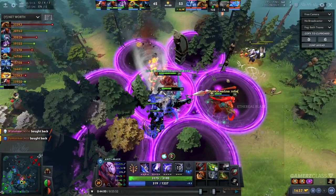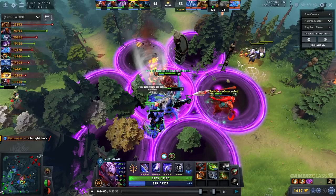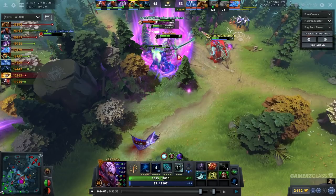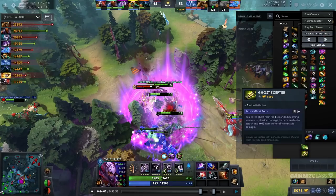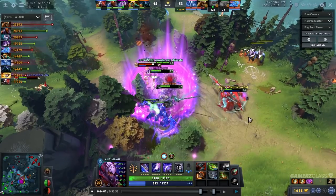Ghost Scepter is super, super good on cores — even if you only use it just like this, just to survive. It's not offensively great until you get E-Blade. Other heroes you might want to buy it against: Slark, PA, Ursa, Troll, Lifestealer, Slardar — anything that can only hurt you by physical damage. It's only 1,500 gold but it makes you almost invulnerable to all physical damage. Unless they buy a Nullifier, which is almost 5,000 gold, nobody's really buying that to counter a 1,500 gold item. I think Ghost Scepter is highly underrated on cores and more people should do it.